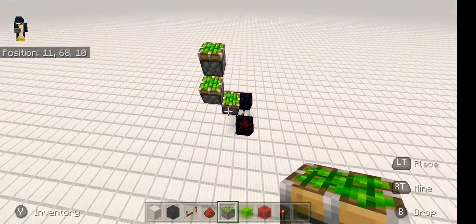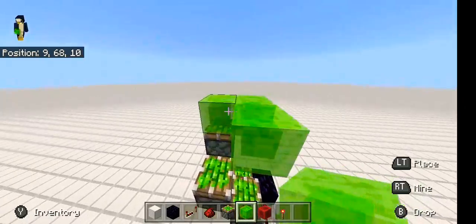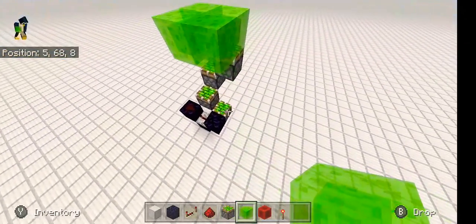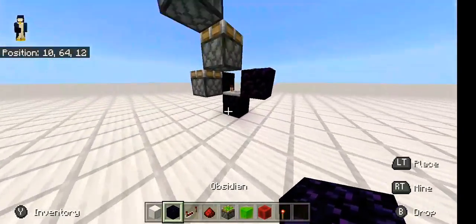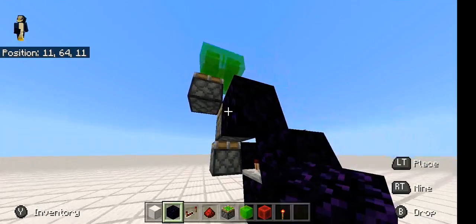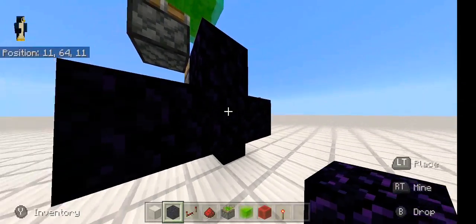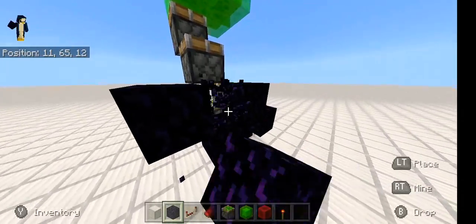That's what it should look like right now. Then put a two-by-two of slime blocks going over the pistons, then go out to your obsidian again and place one obsidian on this sticky piston. Bring it over two from the bottom and bring it up one more diagonally.